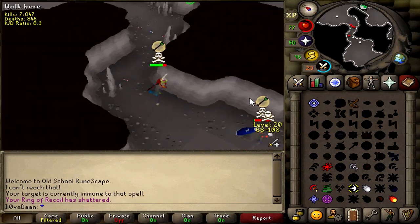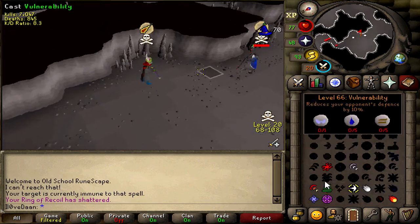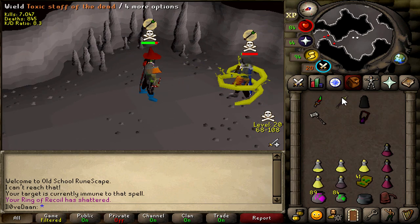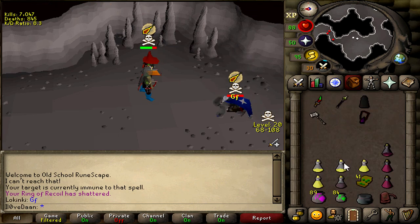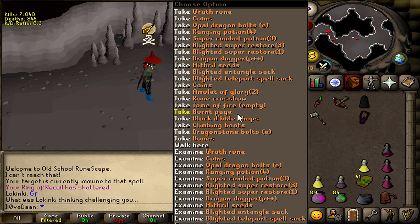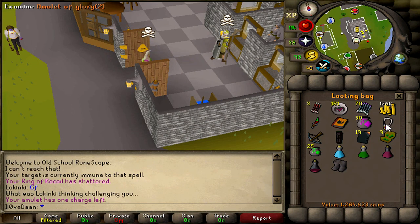Is he out of food? There's no way he gets away here. Now I think he's dead to the entangle — not quite, there we go. Good fight bro. I was trying to smite him — his plus one was a smokestaff, 1.2 mil.